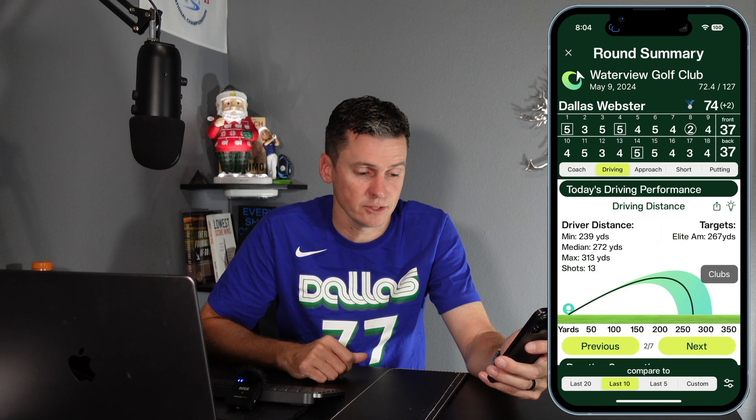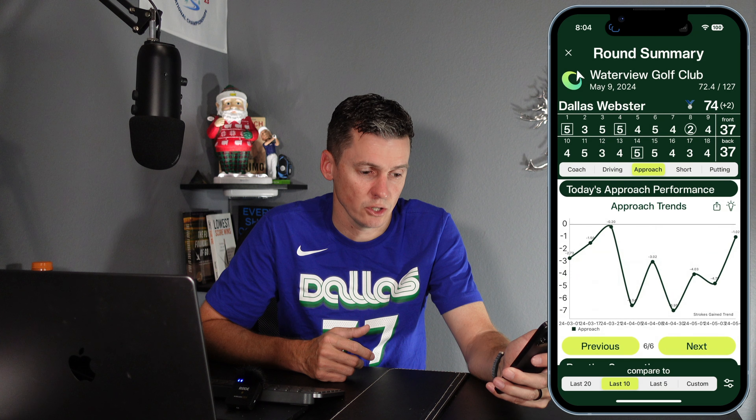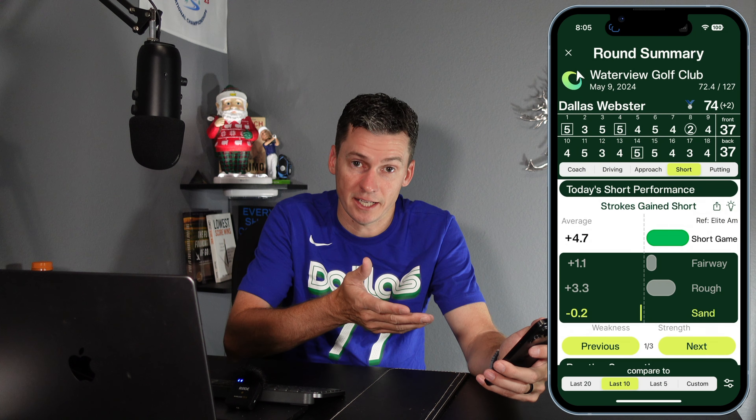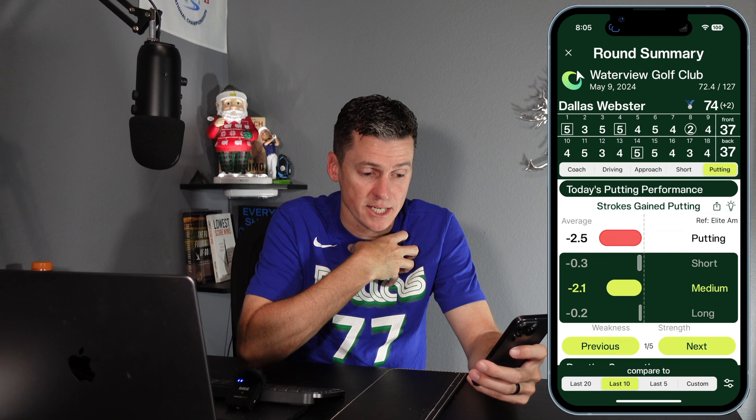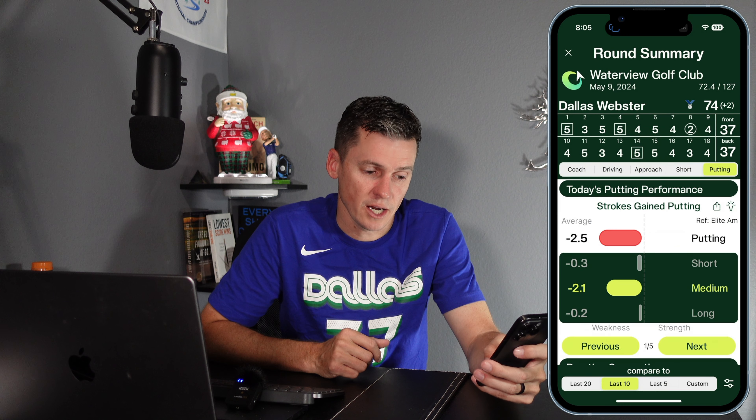I'll skip approach since we already covered it, but there is more additional detail if you click directly on the approach section. I've got the short game section — I gained a lot here and did very well except for out of the sand. It'll break that down for proximity performance; go as deep as you want. And lastly there's putting — it's going to show that I lost two and a half strokes putting to an elite amateur. Most of that was lost with medium putts — putts between six and 30 feet. I didn't make any of those, and I had a lot of 11 and 12 footers. This breaks it down so if I'm going to go spend time practicing, I might practice those medium putts a little bit more.